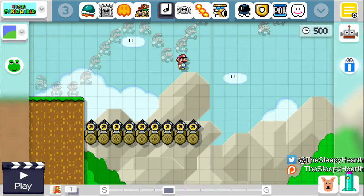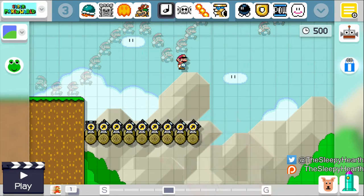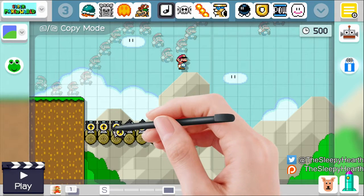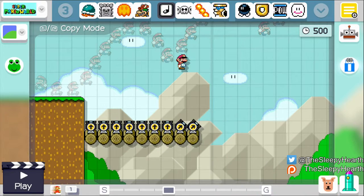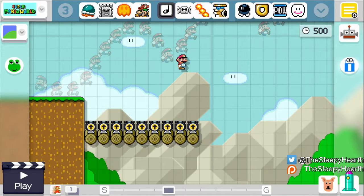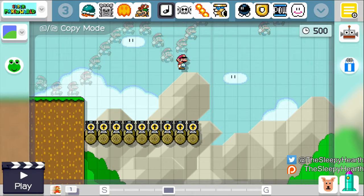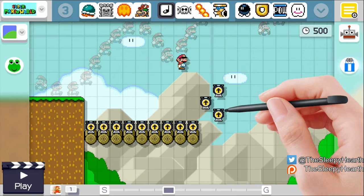I'm trying to think what I want to do with these cannons. In fact, I think I'm gonna make them upward-facing — I think I have a more fun idea than firing over. The neat thing is — a lot of you who have Mario Maker know this — for those who don't and plan on getting it, you can easily make a copy of something. All you have to do is hold down the L trigger and it'll just make copies. I love that little feature.